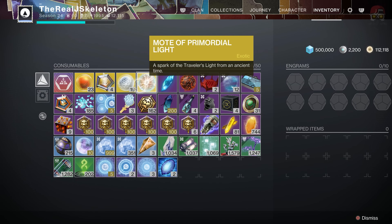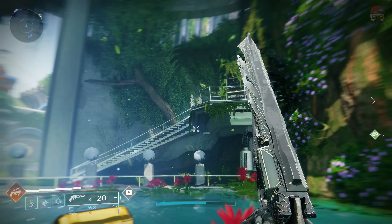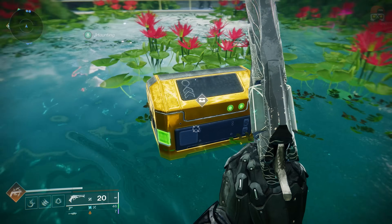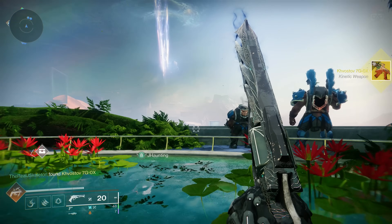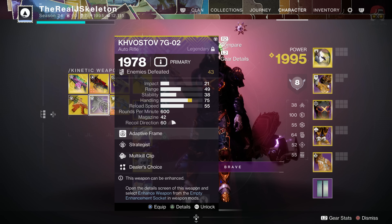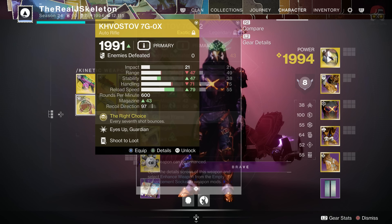Once you have that exotic mote that's been converted from the legendary motes, you can go to this chest — where the speaker used to be — and walk up to it. It might be a little finicky; you may have to go to the side of the chest and hold the interact button. And there you have it — the exotic Kvostov 7G-OX. It doesn't convert your legendary one — you still have the 7G-02 — but this one is the 7G-OX. You can compare the two side by side: reload speed is significantly higher on the exotic, stability is a chunk higher, range is not quite as high.